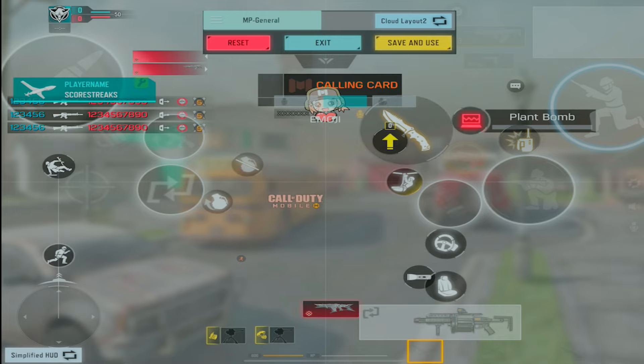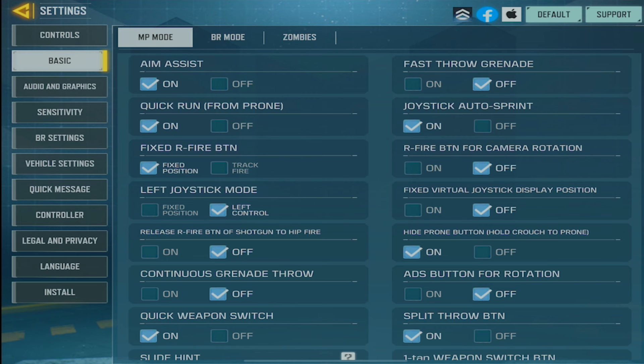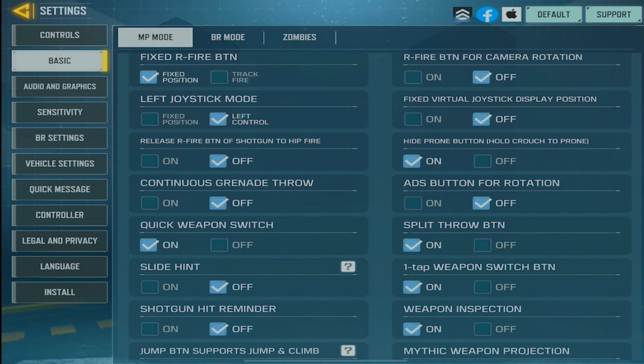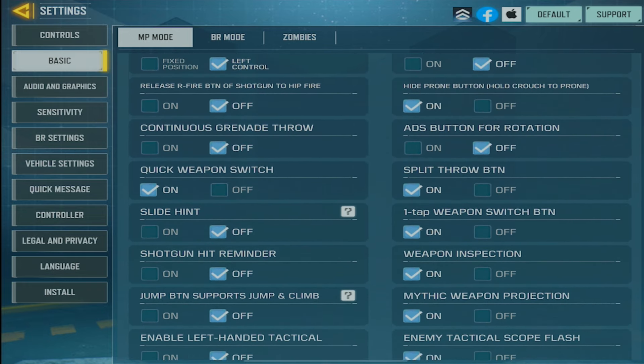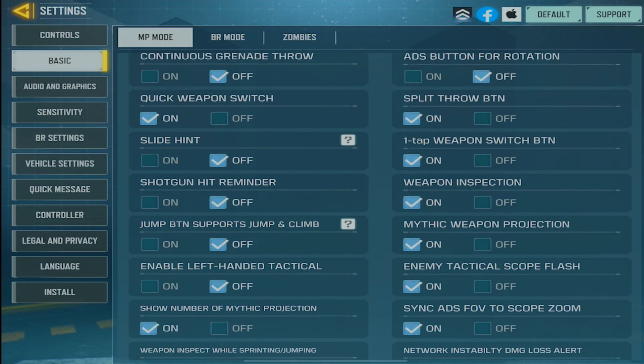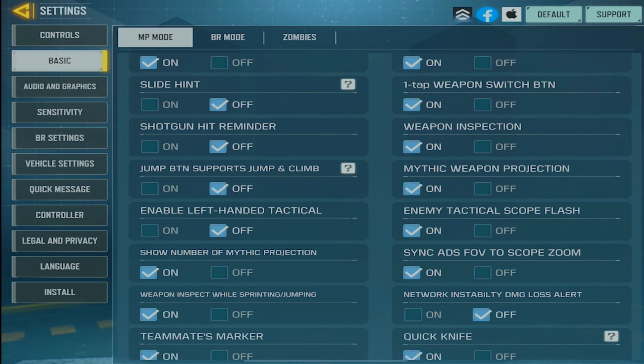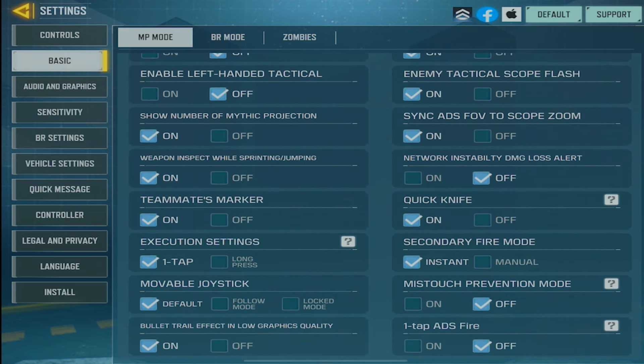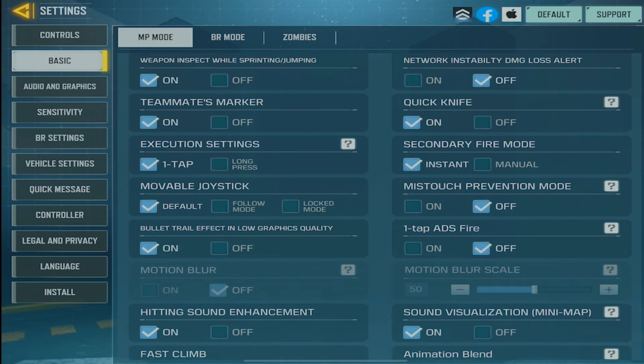I don't play on phone anymore, but I do have old videos explaining how I used to play on phone, so go check those out. Here are my basic settings — I haven't really changed much, but feel free to slow down the video. Leave questions in the comments and I'll get to them. I do use sync ADS FOV to scope zoom — that's a must, never turning that off.